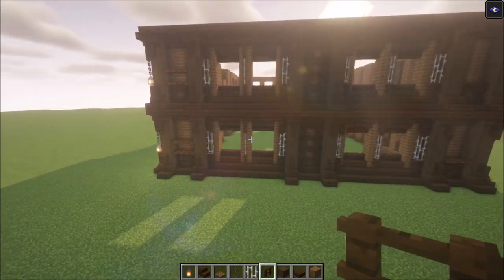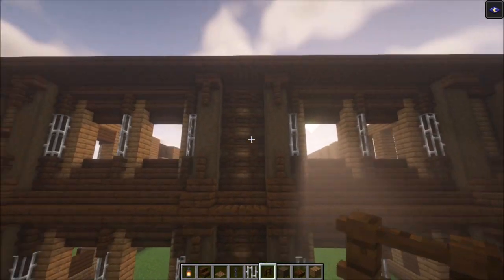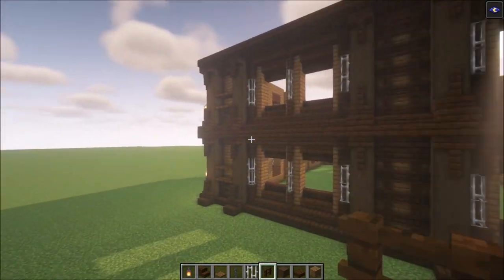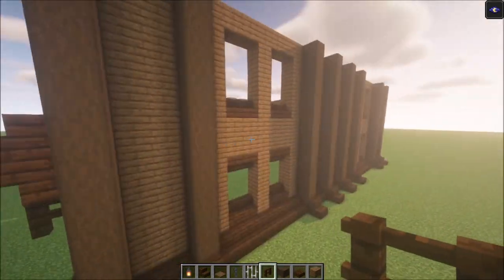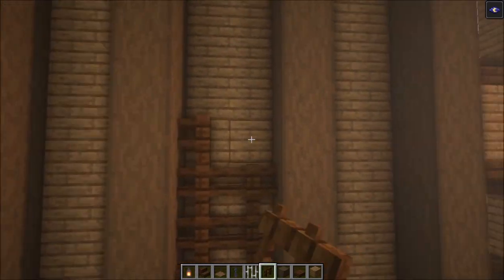One thing I want to mention for the sides is that the pillar right in the middle — you want to add fences all the way up. These sides are going to look exactly like this. For the back side, do the same thing — the middle one is going to have fences all the way up.